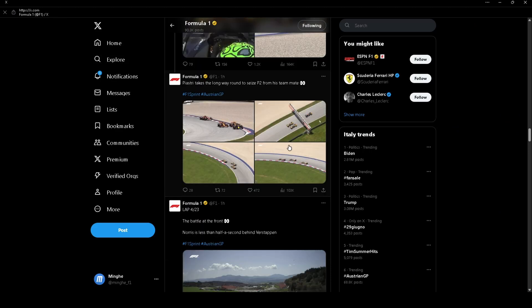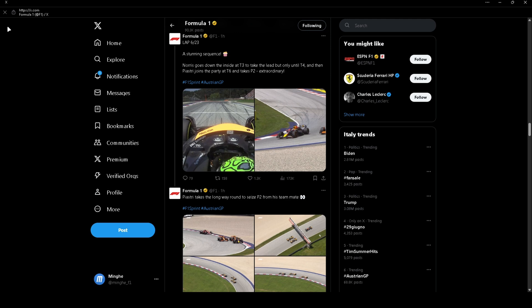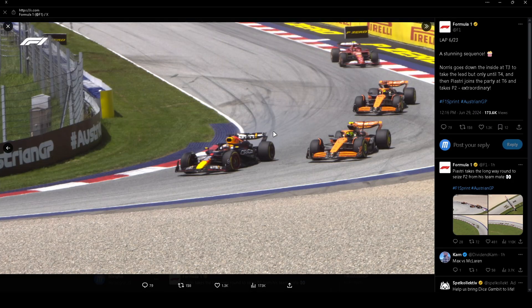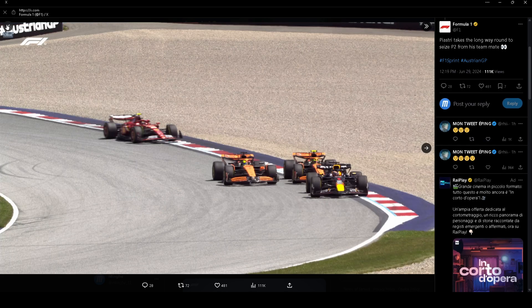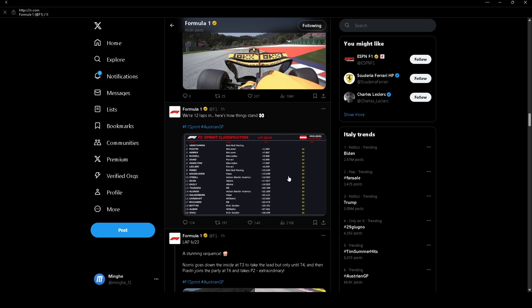Verstappen then passed Norris — look at that overtake at lap 6 out of 23. What an overtake, going down the inside. It really reminded me of the 2021 Leclerc overtake at the same corner in Austria — I think it was against Norris. A lovely switchback move without DRS: he let Norris think he'd go around the outside, then very good braking down the inside, a bit wide, locking up. A switchback on Norris, almost passing also around the outside of Norris to take P1 and maintained it for the rest of the race.